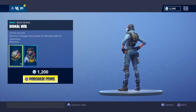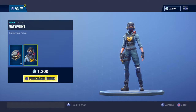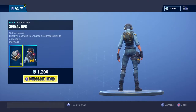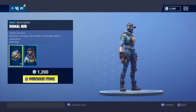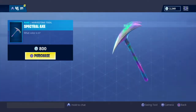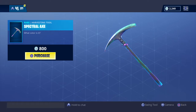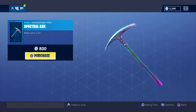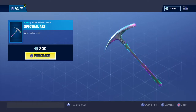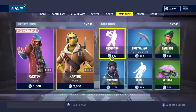Then we have Pounder — this is 1200 V-bucks, as you can see it's a rare outfit and it has a reactable back bling. Next is the Spectrolax — I don't like this skin, I don't hate it but I don't like it. It's rare, 800 V-bucks.